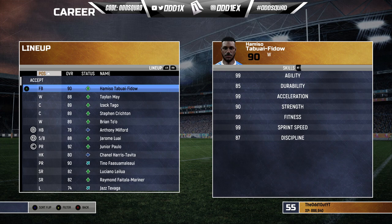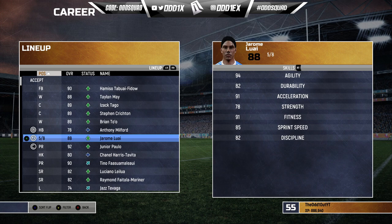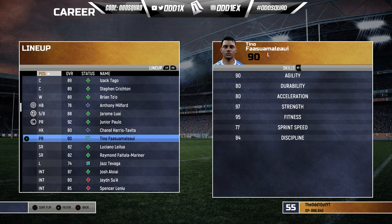Starting with the back five: Hamiso Tabuai-Fidow, Taylan May, Isaac Tuitupou on the left edge, Steve Crichton, and Brian Taumalolo — pretty much the real-life back five except unfortunately the Hammer. Joseph Suaalii wasn't selected, which is a little surprising. In the halves we have Anthony Milford and Jarome Luai.